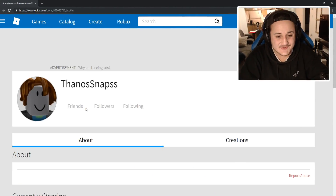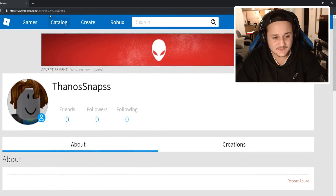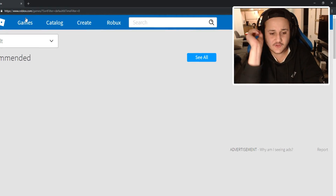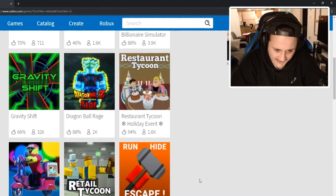So we're on the account right now, and as you can see, there's nothing on the account. Zero followers, zero nothing. Thanos is not gonna be happy, but don't worry Thanos, don't snap just yet. I'm gonna put Robux onto your account and we're gonna start making it.